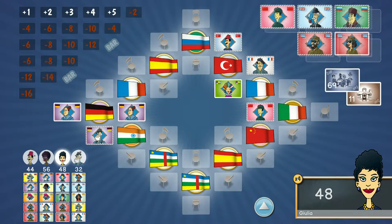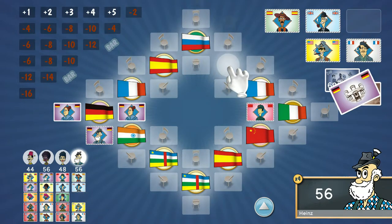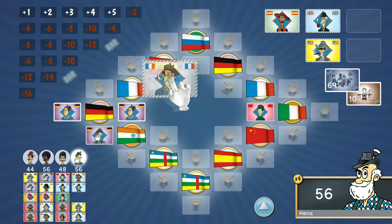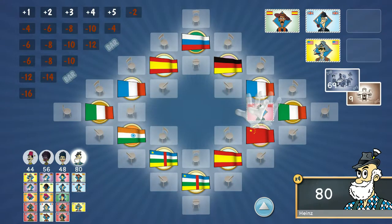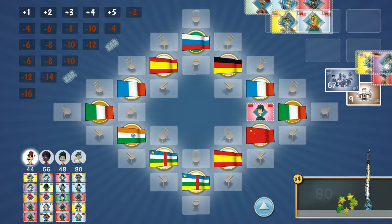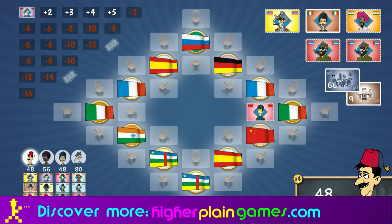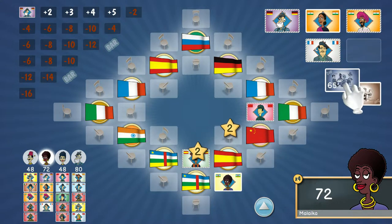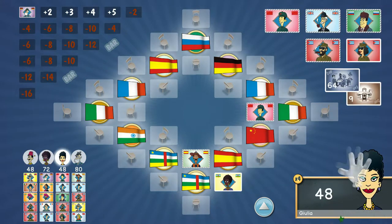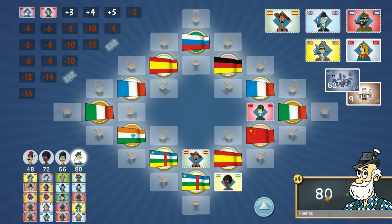When you get a table seated with four people — always two men and two women — you clear the table, it gets removed from play, and the next table lays down. Just below the character faces on the top right-hand side of the screen you can see the amount of character cards remaining, which starts at 100 and goes down to zero. If you manage to seat them all, the game is over.